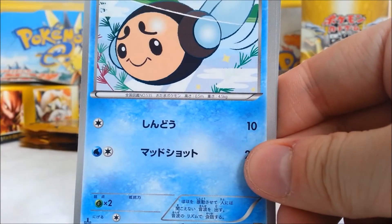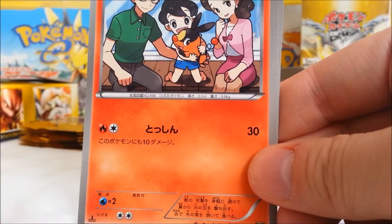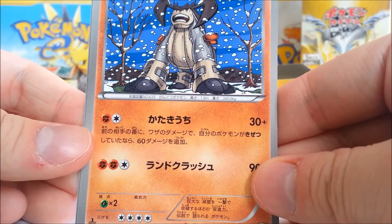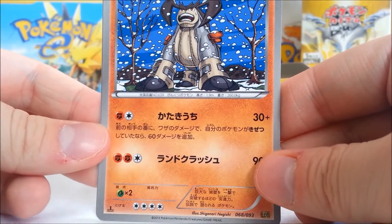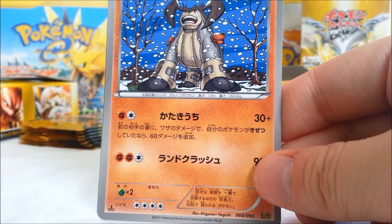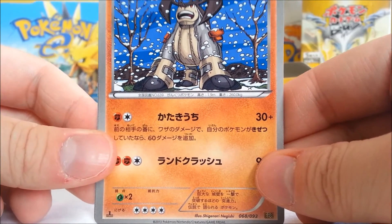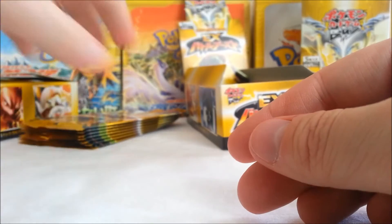Alright, we got Plusle, Tepig. Oh, I haven't had this one Terrakion yet — in the same style as that one Goodra. It's really cool, I like the style of that. And Swablu.